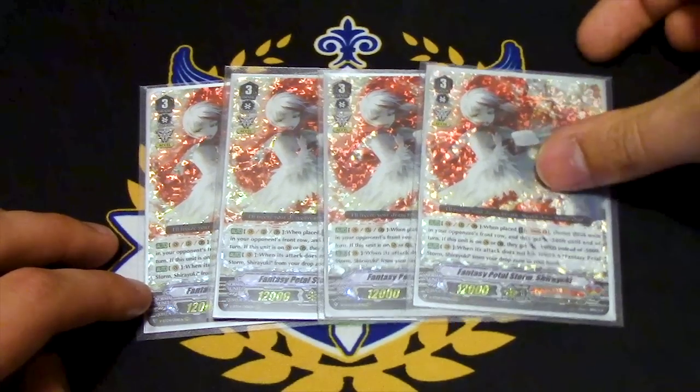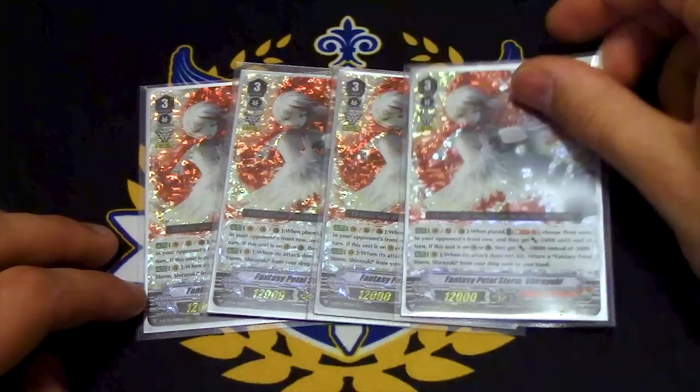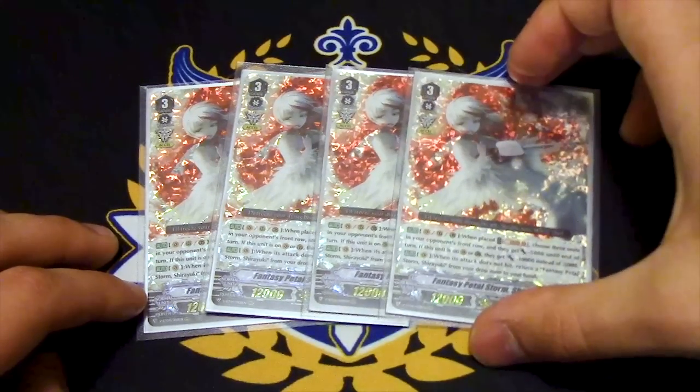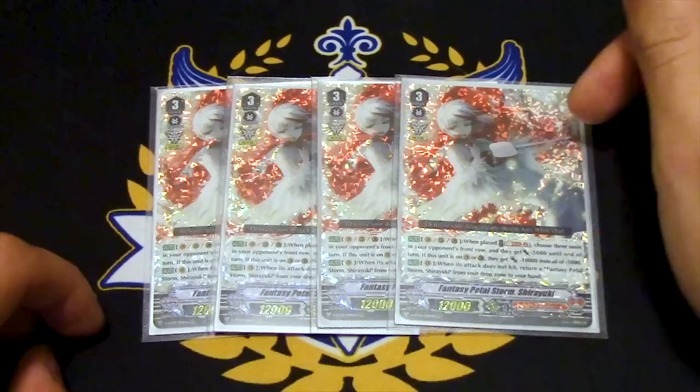Her other skill is: when she's on the Vanguard Circle, if her attack misses when you swing, you choose a copy of itself from the drop zone and add it back to your hand. This deck has so much recycling when it revolves around this card.